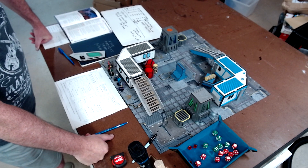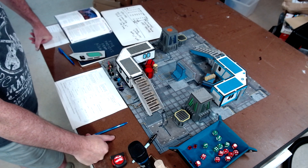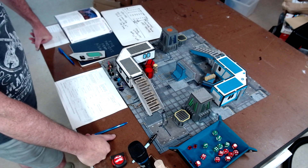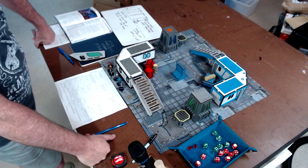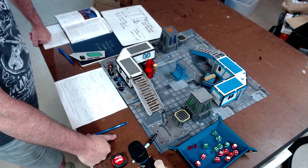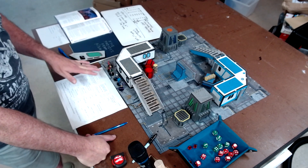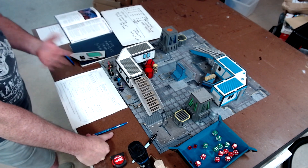Hey everybody, this is Jim the Tabletop Engineer, welcome to a new playthrough video. Today I am going to be playing Five Parsecs From Home — this is the eighth turn, battle number eight. I rolled up the conditions and the enemy in the previous video, so if you haven't watched that you might want to go back. I'm going up against a crew of six salvagers: four standard crew thugs, one specialist, and one lieutenant. I'm bringing six of my best characters.